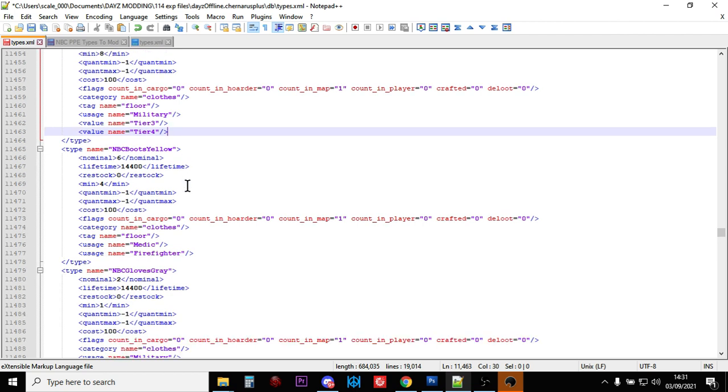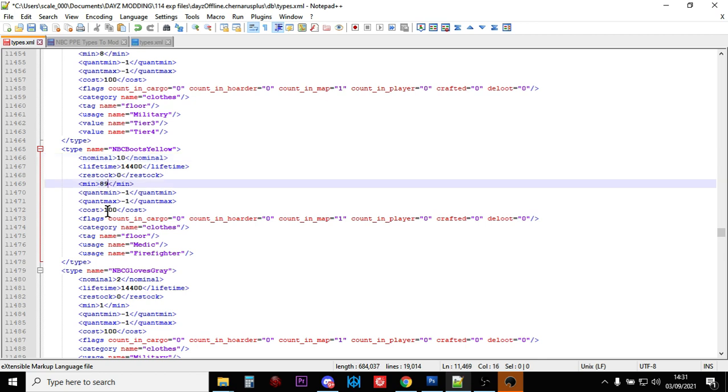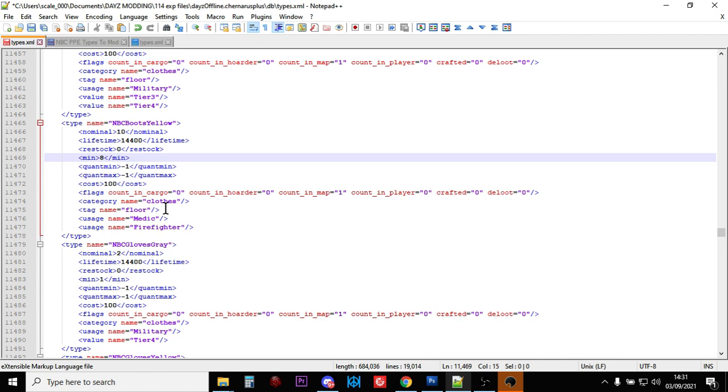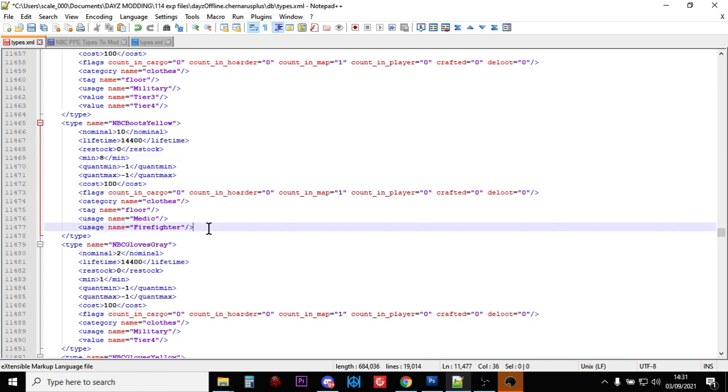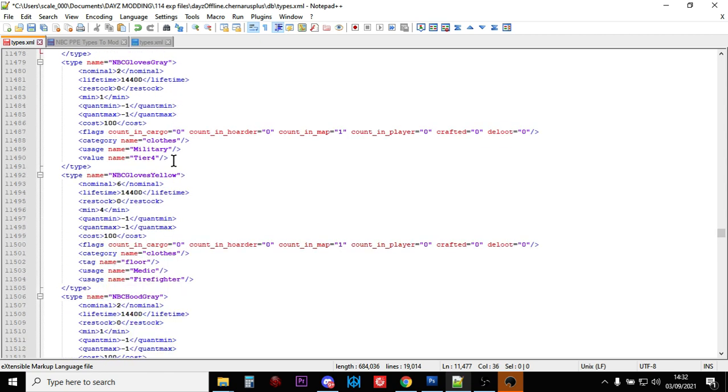Now let's have a look at NBC Boots Yellow. As we can see, only 6 of them spawn in with a minimum of 4. So let's put that up to 10 and let's put the minimum to 8. These are found on the floor in medic and firefighter places, so they're found in clinics and hospitals as well. It makes sense that the yellow ones you would find in that location, when the people of Chernarus and Livonia were trying to deal with the zombies and these toxic artillery or airstrikes that are coming in.